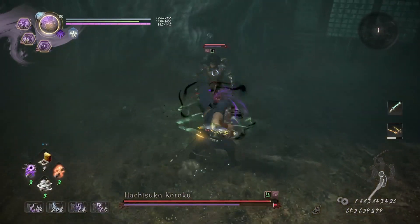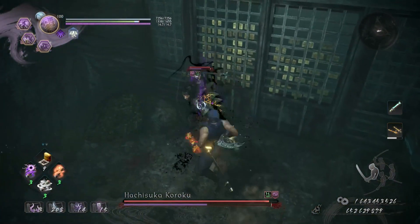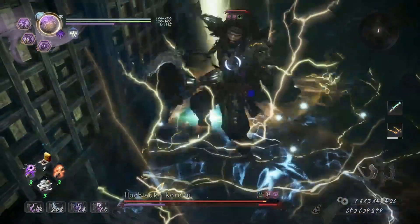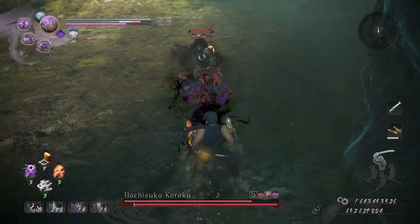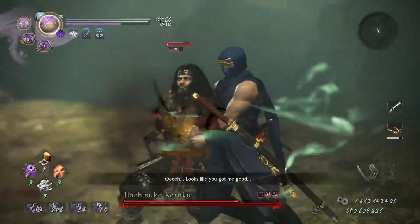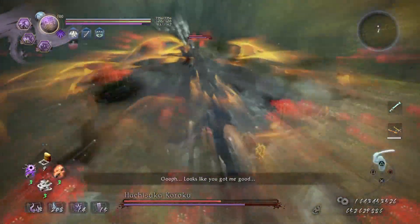Hachisuka Kuroku is an extremely frustrating enemy to fight, particularly because of his shell. Lightning Gods of Yomi is perfect to use for area damage — once I use it, it quickly electrifies him and luckily breaks his shell. I use it once more when he's at a distance to close the gap and earn a grapple. As he generates the dark realm, I jump back in to continue the fight.